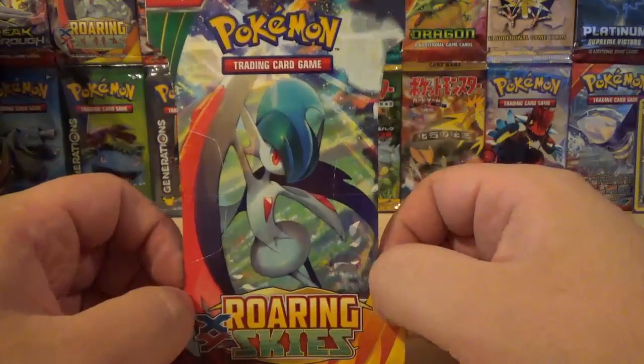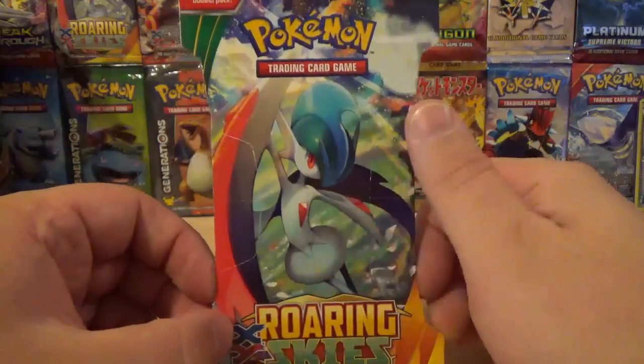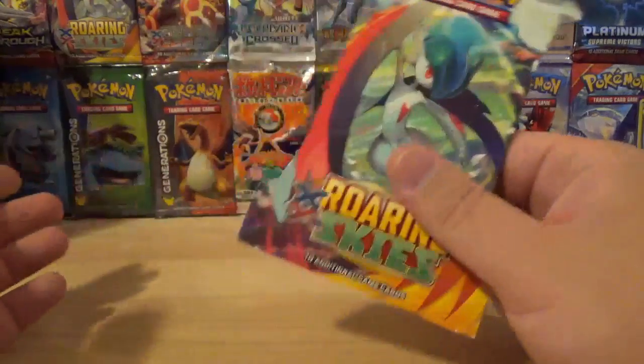Today I've got a pack of X and Y Roaring Skies with maybe Galate on the front. Can we pull a Shaman? Can we pull something shiny?